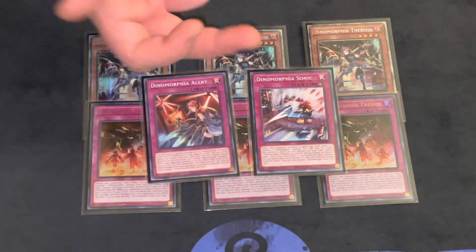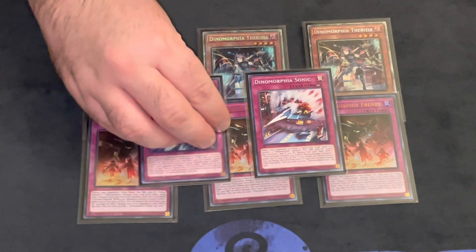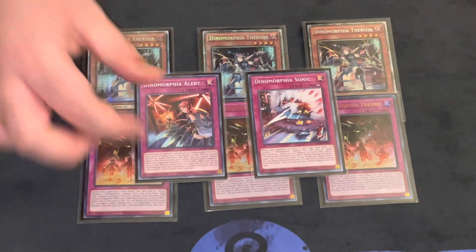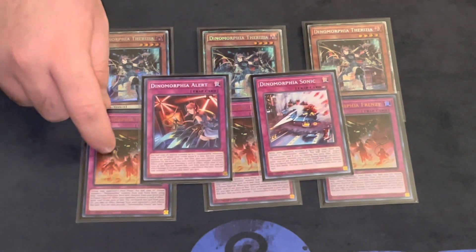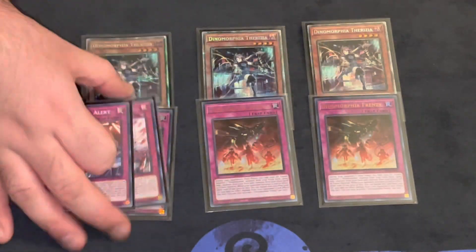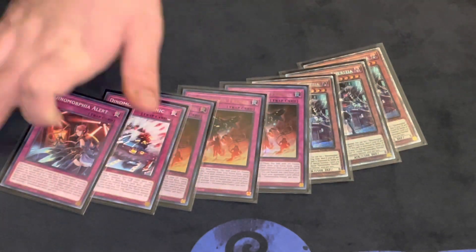I also played one Alert and one Sonic, though these were pretty bad all day and didn't activate once. My reasoning was: with Alert, when you do the full combo turn one with Frenzy, you'll have Theresea in grave, so when Rekstrom dies you special summon Theresea, Theresea sets Alert, and next turn you can Alert back Rekstrom for follow-up. Sonic is a spell trap negate — if you draw Frenzy with Theresea you can set this off Theresea instead. That never came up, but it's still a cool engine. Going forward I probably wouldn't play this engine again, though it was fun since the archetype is getting support in the upcoming cyber set.